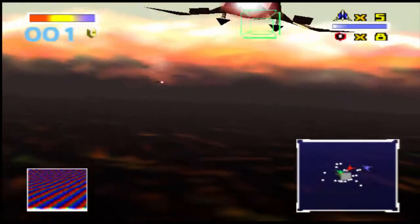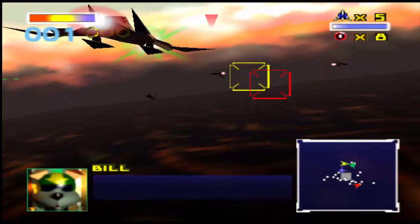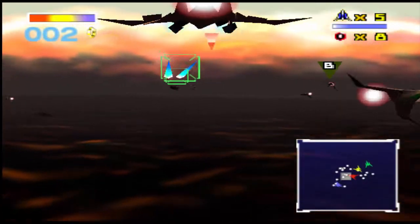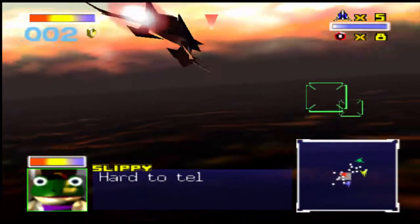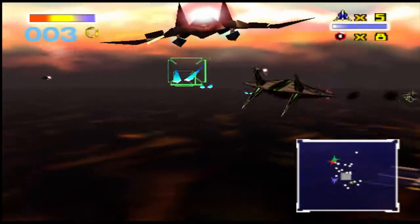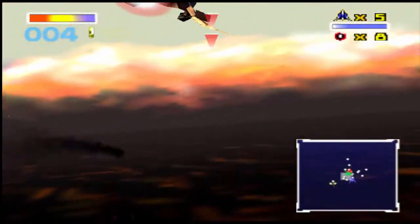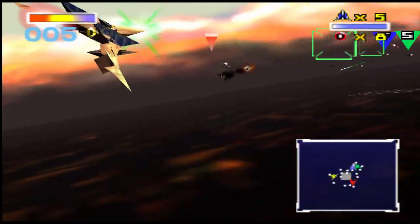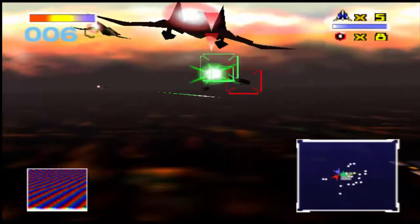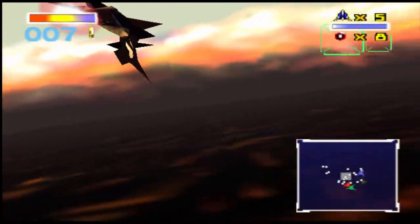Normally in all of the all-range mode stages you have to rely on your radar. Not here! Because if you rely on your radar you may inadvertently shoot friendlies, and you'll realize that your kill count is not going up. That's because every time you shoot a friendly you get chided by Bill. These friendlies are green Arwings with white wings — and I ended up shooting one because it got in the way.